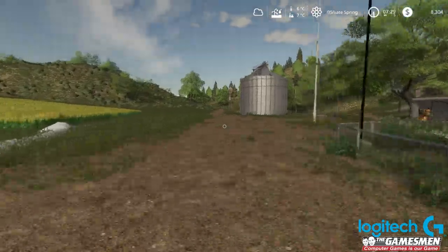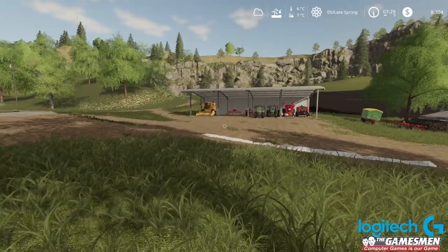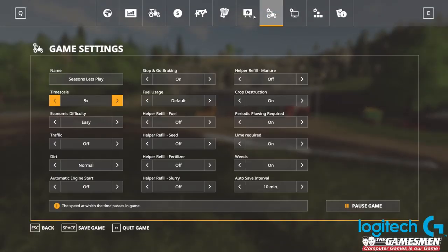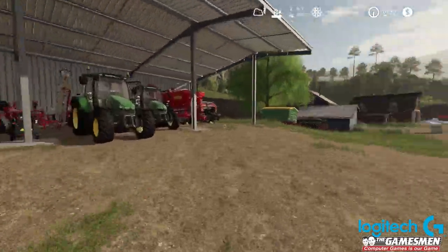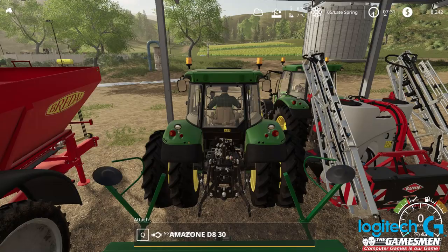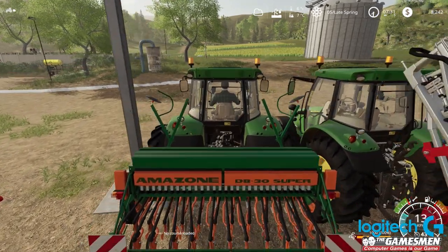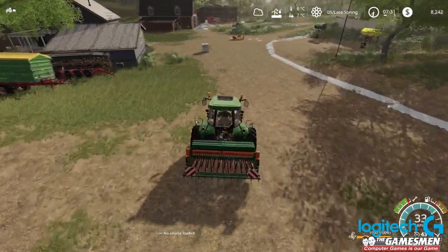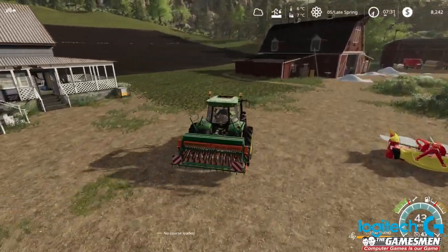Looks like our crops are still a little bit wet. I want to make sure autosave is off just in case something goes wrong. Need to go over here and start planting this field - let's grab our 9D5R to sneak out of here. There's plenty of oats in the tank, should be enough to get this done.